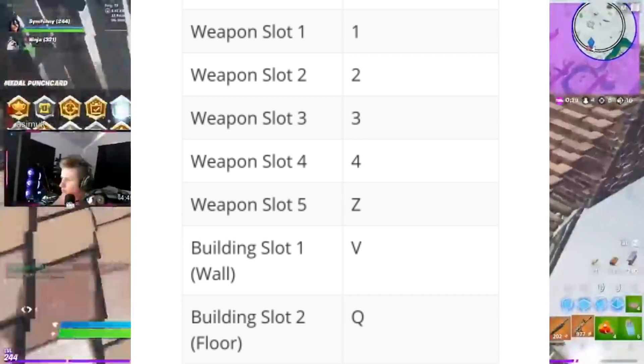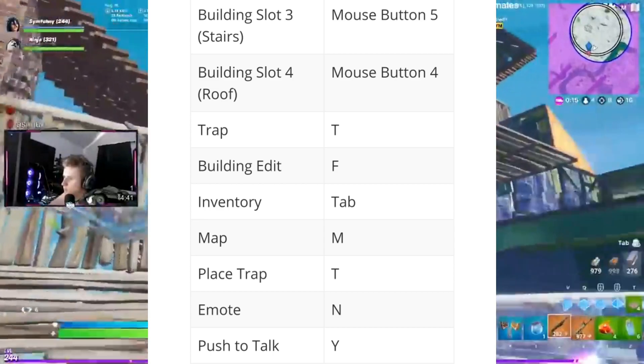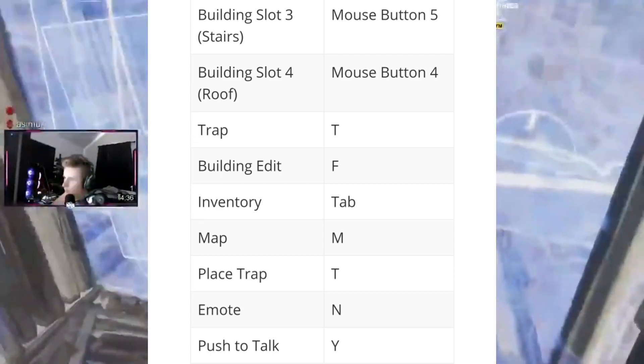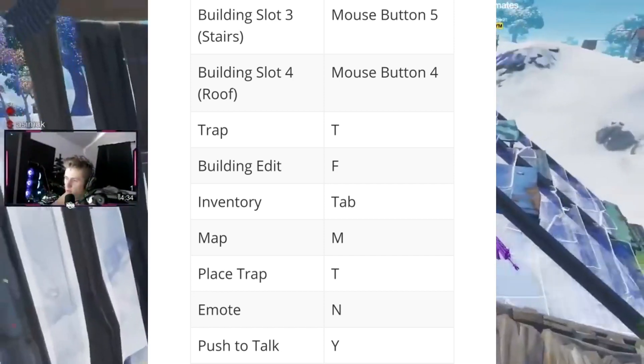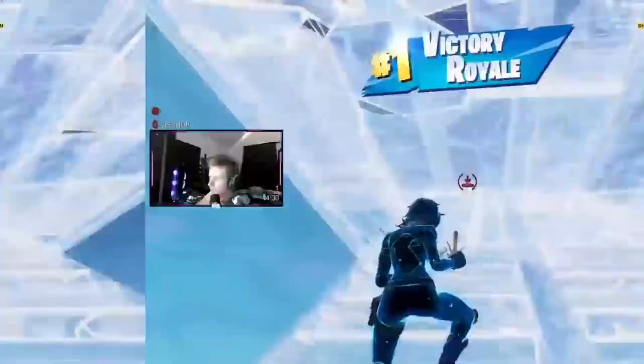Wall is V, floor is Q, stairs is mouse button 5, roof is mouse button 4, trap is T, building edit is F, inventory is tab, map is M, and place trap is T. And that's pretty much all his keybinds.